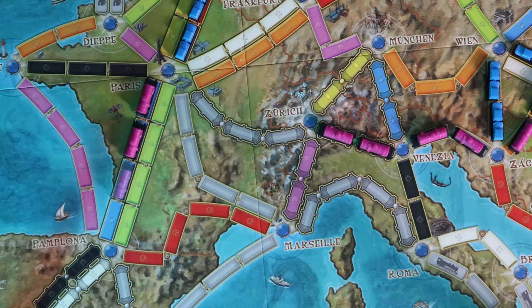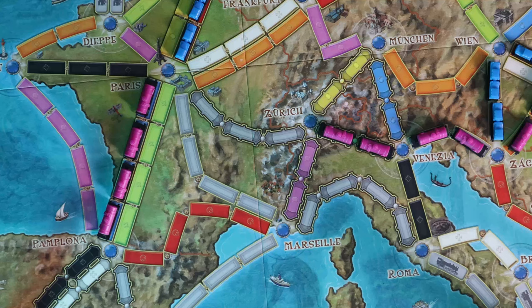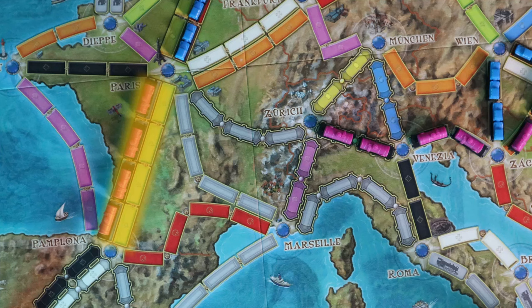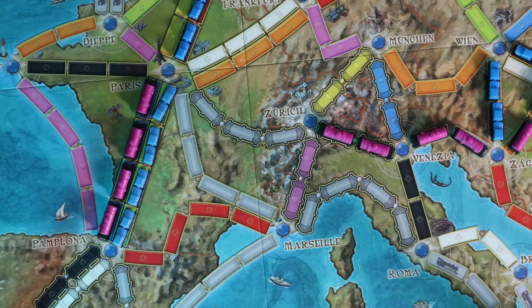First and foremost are double routes. Some cities are connected by two tracks of the same length that connect the same cities. For example, the route from Pamplona to Paris is a double route. However, the routes leaving Marseille, despite being two tracks of the same length, do not connect to the same cities, and are therefore not a double route. In a two to three player game, only one track of a double route can be claimed, making the game more competitive at lower player counts. Once a player claims one of these, the other track is locked and unavailable to other players. In a four or five player game, all routes remain open so long as no one has claimed them.